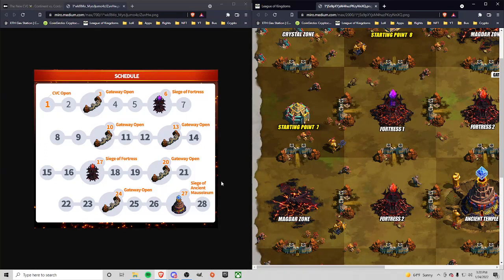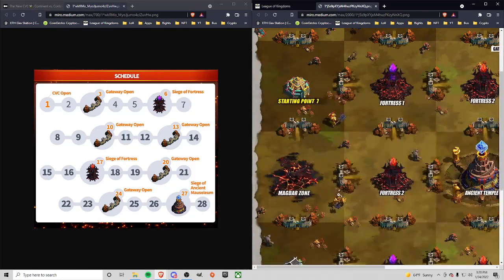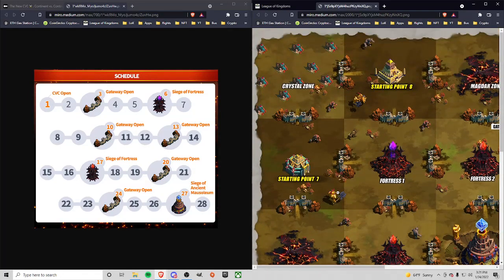They also said we are going to have some new events as well. Dev points could carry over, so crystal spent might actually affect lands. Thanks for stopping by.